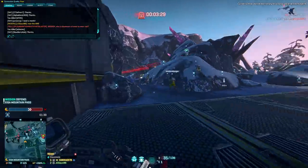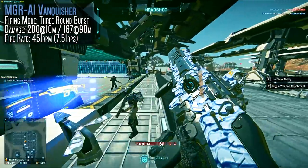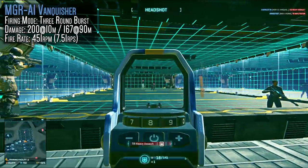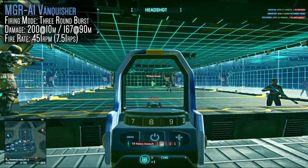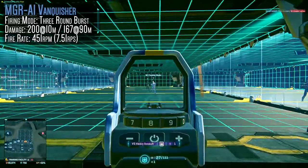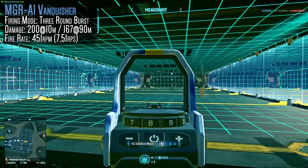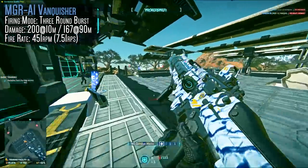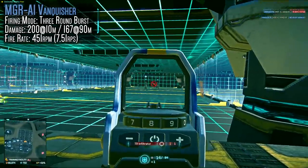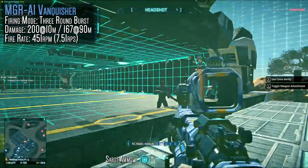Starting with the NC, they're getting the MGR-A1 Vanquisher. This is a 200 maximum, 167 minimum damage profile weapon with a 451 rounds per minute firing rate. It's a burst weapon with the most stopping power on the NC, and you can dish out a one-burst kill on a target with three headshots at any range — that is plain devastating.